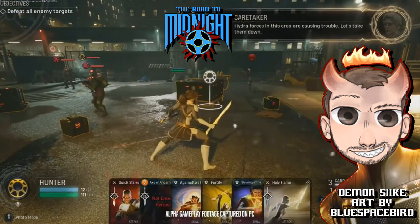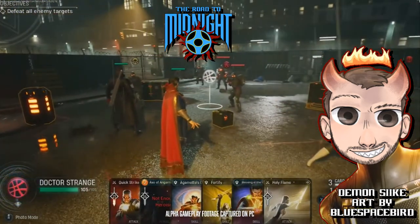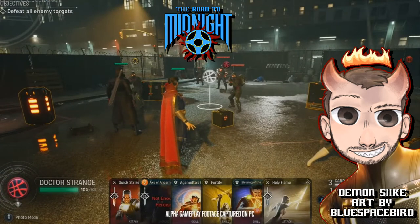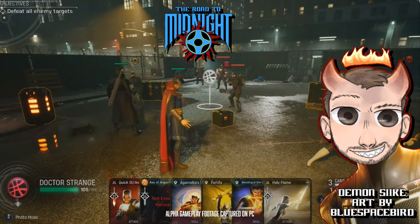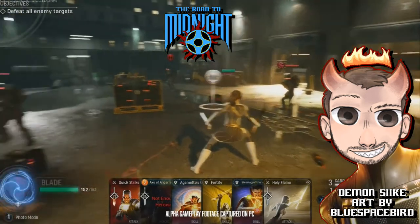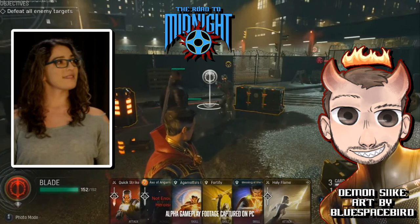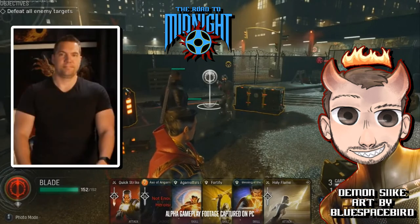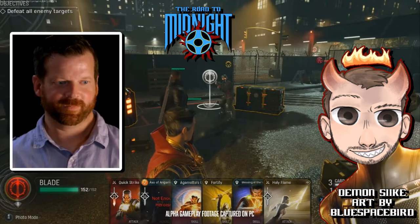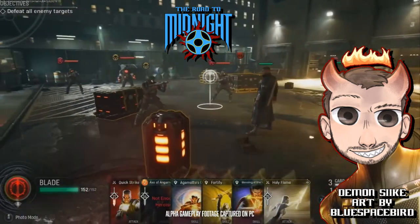This is alpha gameplay footage captured on PC so it looks pretty good, but there's a chance it will look even better once the game is complete. They're still working through bugs and everything, but this is neat because we get a full battle here. This was presented by Carolyn Guevara, one of the producers, Jake Solomon the creative director, and Garth DeAngelis the franchise producer. We have Hunter, Strange, and Blade in battle now.